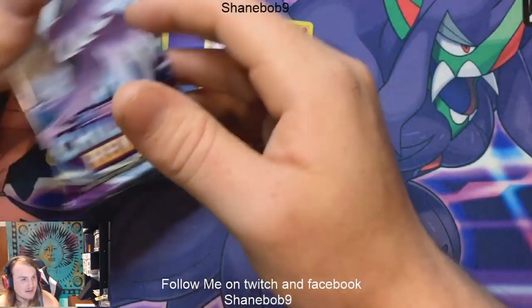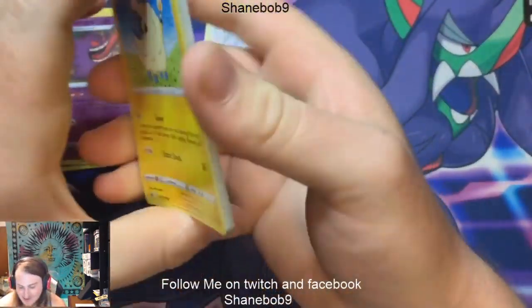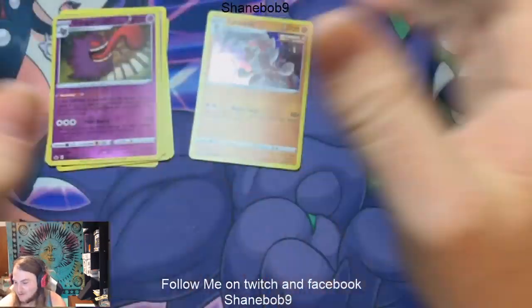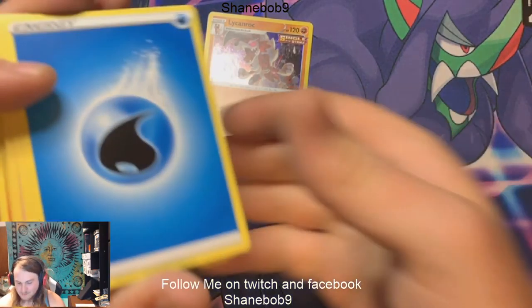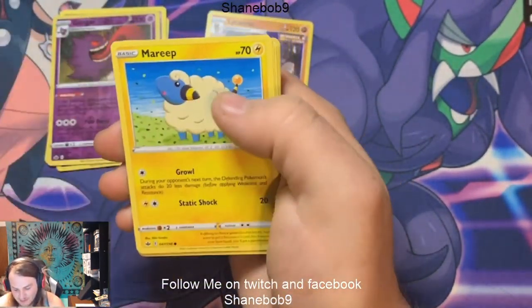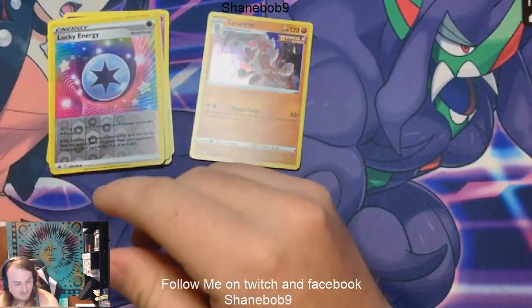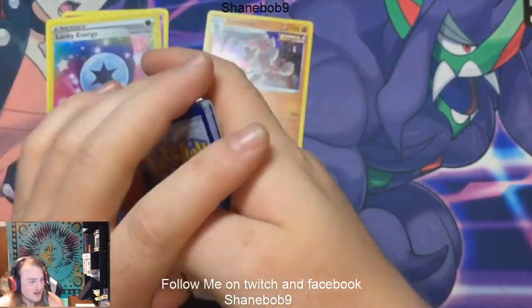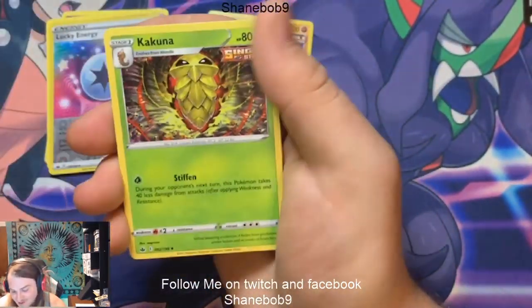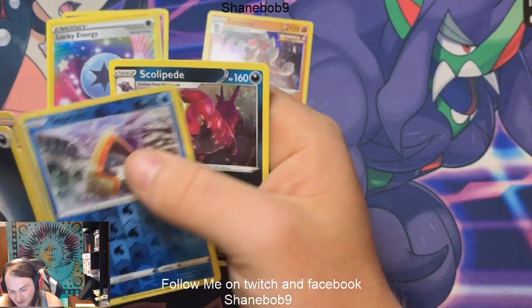Come on, hits, where are you at? Pack number four — we're one for three so far. Let's make that two for four. Oof, one for four. We got a Whirlipede, Melanie, Crobat, Marie, a Rockruff, Swirlix, Lapras, a Deerling, Lucky Energy, and a Bowl Corolla. Pack number five — not looking too great — one for five on hits. I might be done with this set after this booster box, just not that great a pull rate. We got a Cocoon, Karen's Conviction, Echoing Horn, a Blitzle, Castly, Coughing, Delibird, Farfetch'd, Snowrun, and a Skull feed.